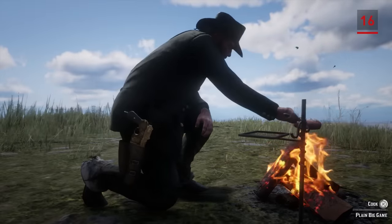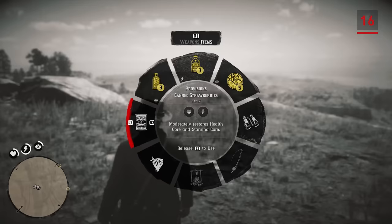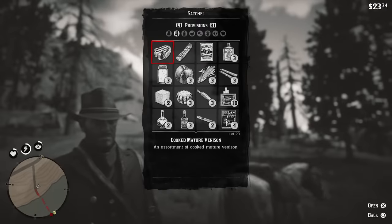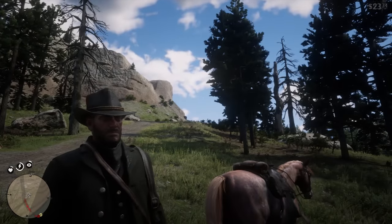The food you cook at a campfire gives you the biggest boost to your core stats, but it can't be found on the radial wheel — it's in your satchel. These items aren't meant to be used as quick-access consumables in a firefight, but rather to prepare for and recover from fights or long journeys.